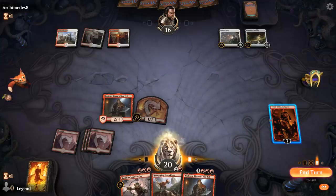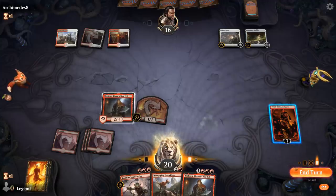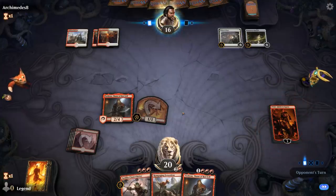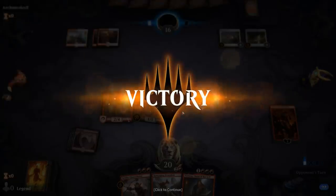Do I make another token or keep Tibalt at three, in case they have a Shatter the Sky next turn? I mean, I'd still deal damage with the Devils dying, and I have a backup Torbran — it's kind of close. I think I'll just pass with Tibalt at three. Well, sometimes I keep getting matched against Shifting Ceratops with my Mono Blue deck — today we're on the good side and getting matched against lifegain decks with the anti-lifegain deck. On to the next one.